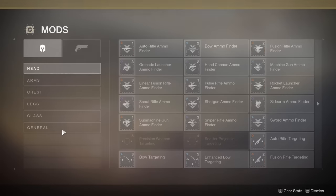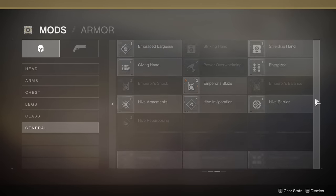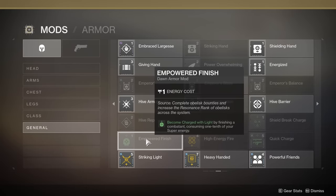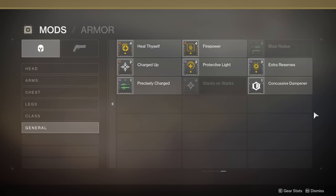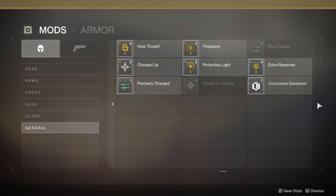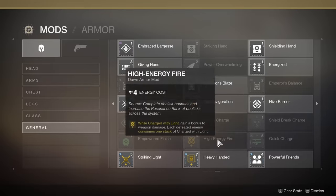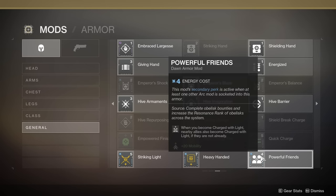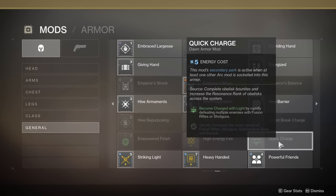Let's start with the charger mods, ignoring elemental affinity for now. For 1 energy, you get a charge when you: break a shield of an enemy matching the element of your gun, use a finisher (costing 10% of your super), or get a rapid multi-kill with a sniper or linear fusion. For 3 energy: pick up an orb of light, or get a rapid multi-kill with a rocket or grenade launcher. Powerful Friends costs 4 energy and gives charges to nearby allies when you get charged. For 5 energy, you get charged with a rapid multi-kill using a shotgun or fusion rifle.